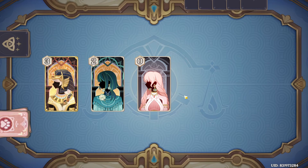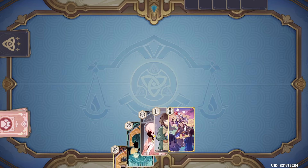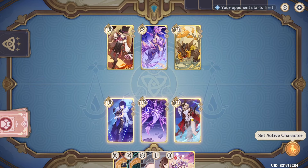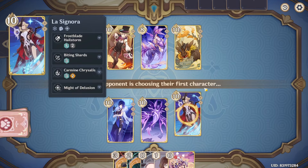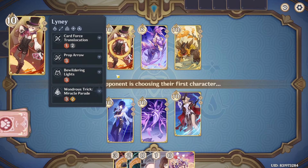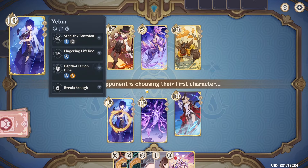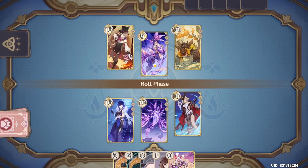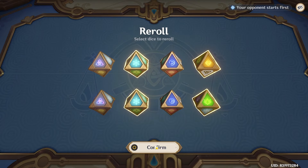Starting off, I'll keep all my artifacts and we get Yayoi as well — that's pretty good. They start first and usually they like to start on Lenny, so I'm going to start on Signora to just tank Lenny's prop arrow first. Then I'll switch to Yelan and start building up her stacks. Or Seahorse — we'll find out.